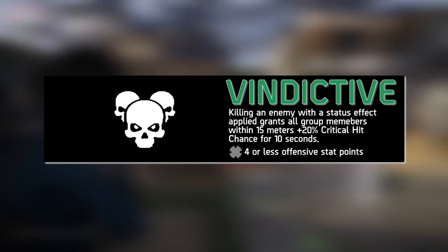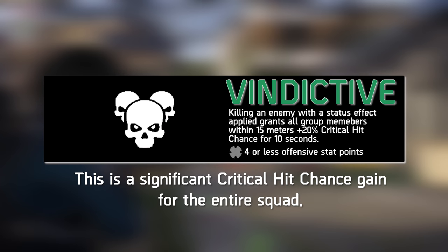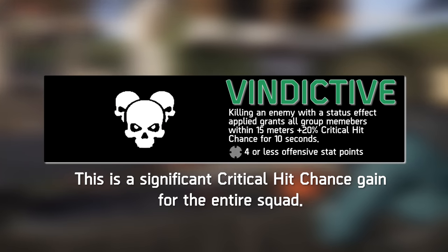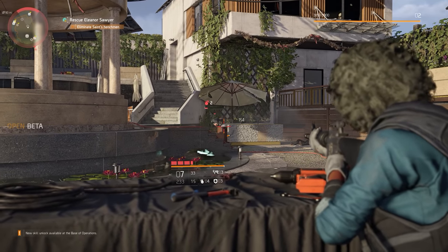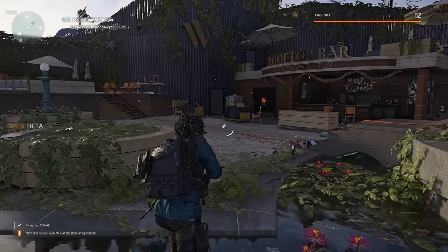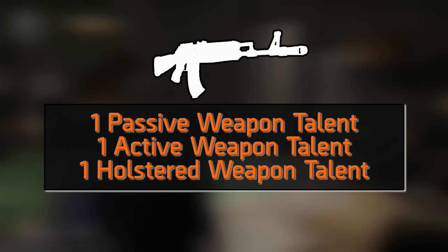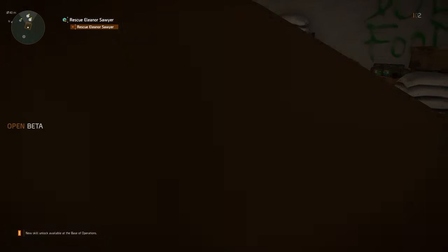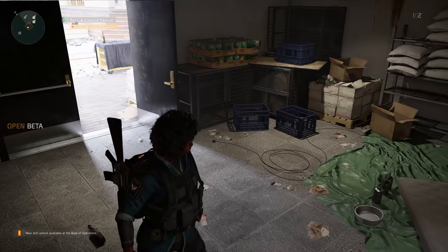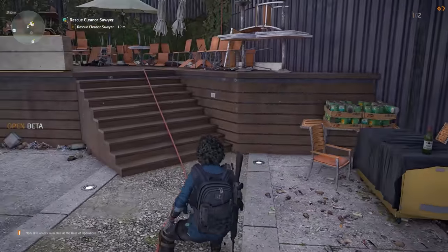And finally, Vindictive grants all group members within 15 meters a 20% critical hit chance buff for 10 seconds when the agent kills an enemy under a status effect. This requires 4 or less offensive stat points to unlock. Now that we've covered the weapon talents in depth, let's quickly look at how they will be applied to weaponry. Each high-end weapon will receive 1 passive weapon talent, 1 active weapon talent, and 1 holstered weapon talent. The active weapon talent could be either advanced or superior, so pay close attention to which talents are on your selected weapon and whether they are immediately active or require stat points to unlock.